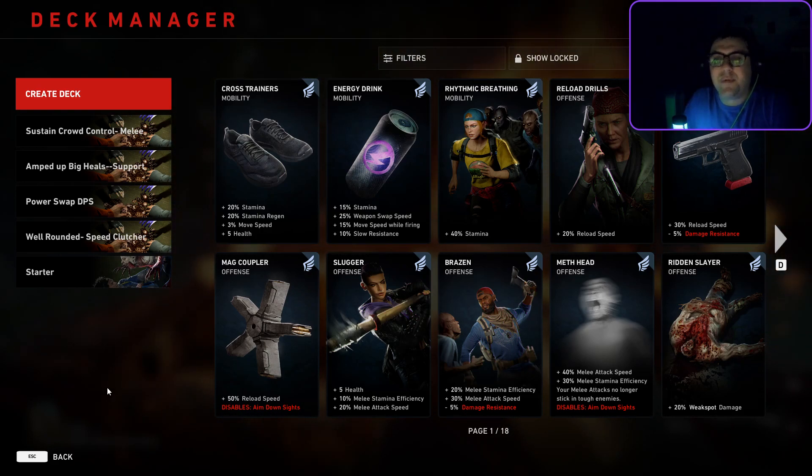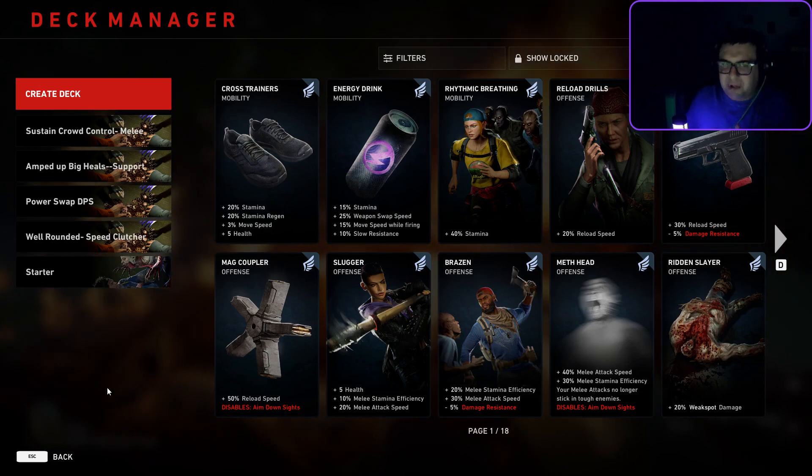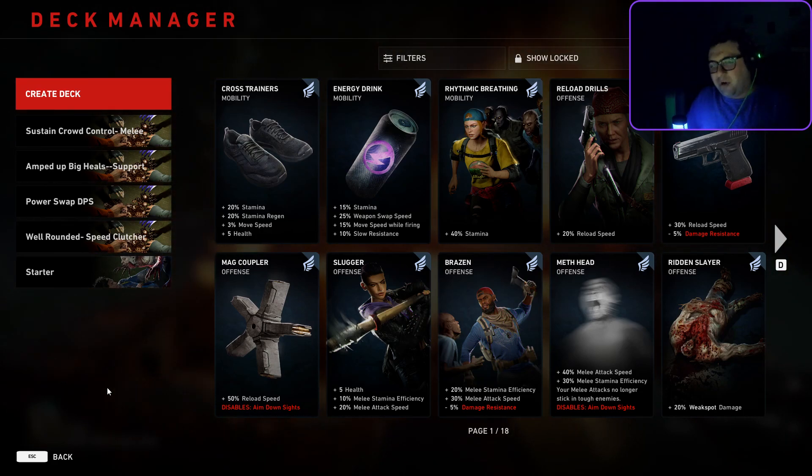These decks are built around No Hope in particular. The ordering of the cards will not apply to Nightmare mode — this is for No Hope mode. These decks are also built around playing with human teammates, not with bots.